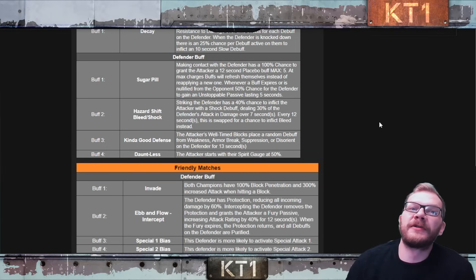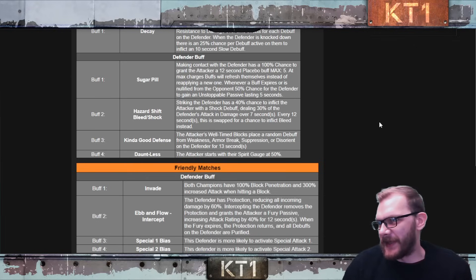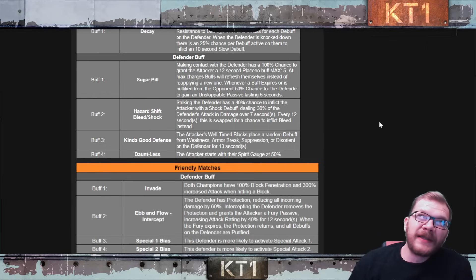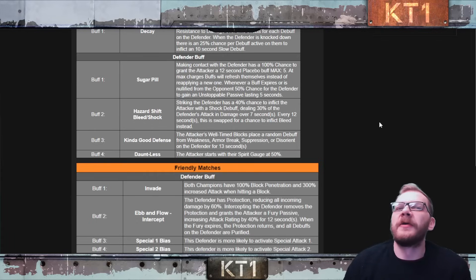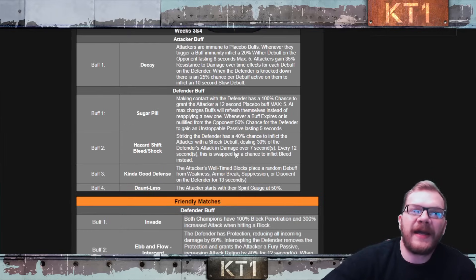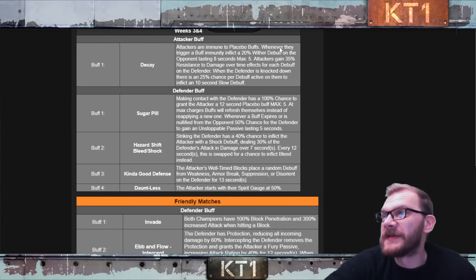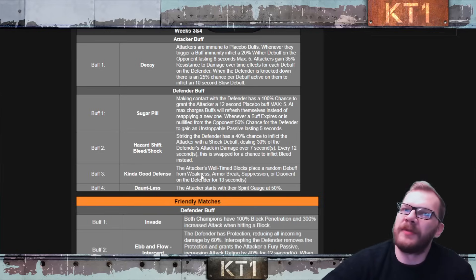In the vast majority of matchups, this is a good thing — especially parrying inflicts weakness, making Hazard Shift debuffs less potent, and inflicting disorient further reduces Hazard Shift debuffs placed on us. I have a sneaking suspicion that significantly more champions will work than we initially think, because of this node combined with weakness and disorient. The main goal is still to use the Decay tactic to combat Hazard Shift — attackers gain 35% resistance to damage or time effects for each debuff on the defender, and parries help place those debuffs.